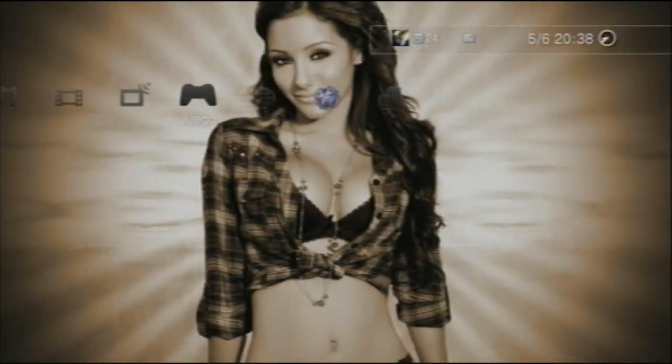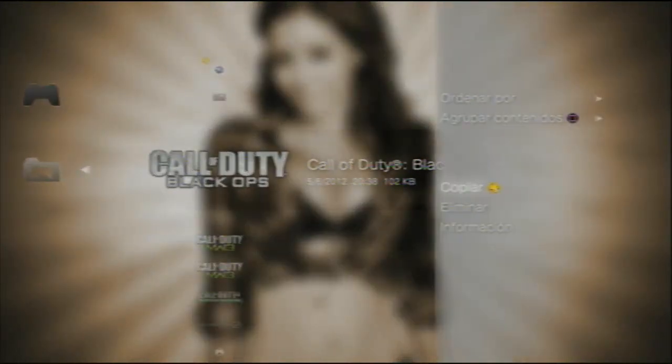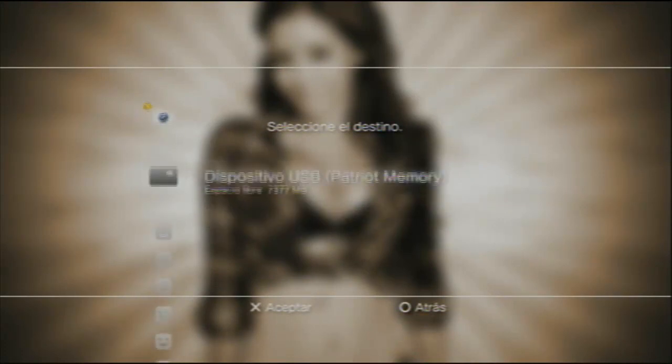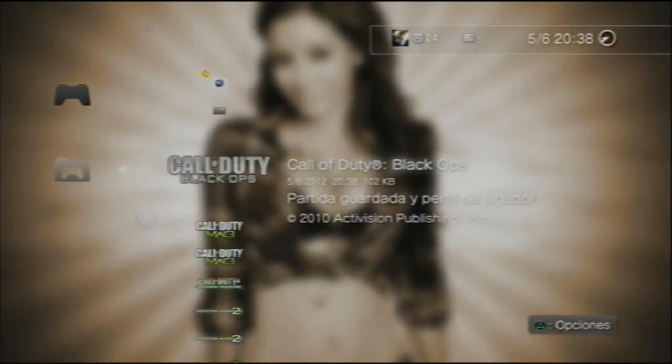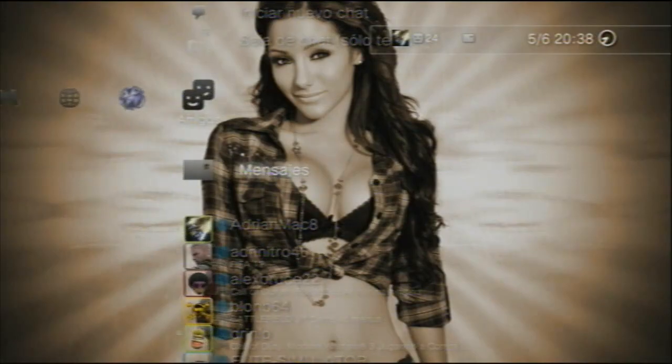Vais al juego y le dais a salir del juego. Cuando salís del juego, parece que se ha reiniciado la play. Ahora es muy sencillo. Vais otra vez a herramientas de datos del juego y ahora cogéis el archivo del Black Ops, lo copiáis, y lo copiáis a la carpeta del pendrive, porque estará metido en la play. Supuestamente lo tendríais metido ya en la play. Lo copiáis en la carpeta. Ahora lo que tenéis que hacer son unos simples pasos con el ordenador. Ahora nos vemos allí.